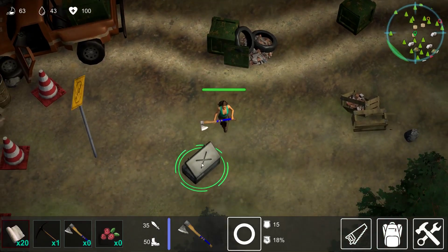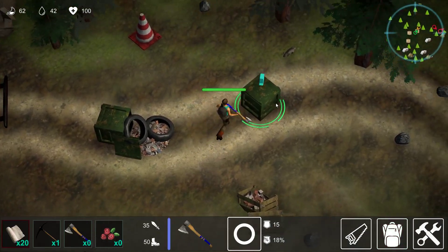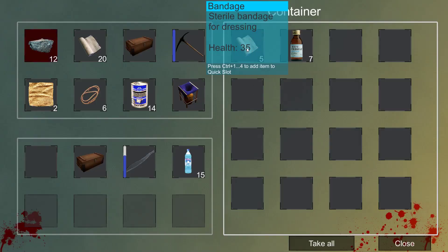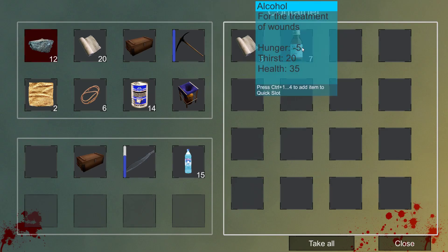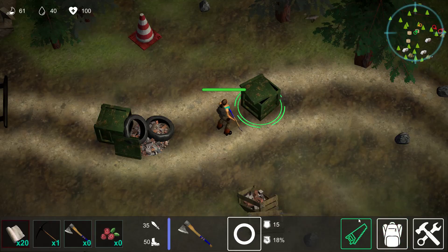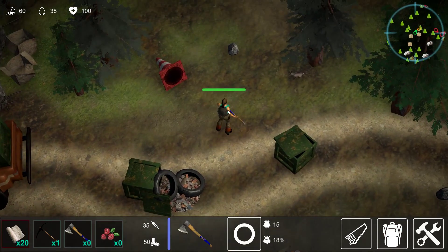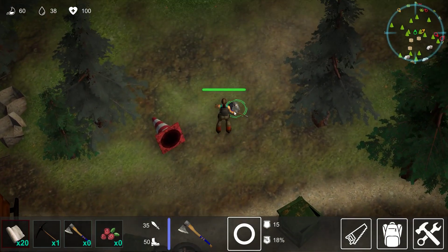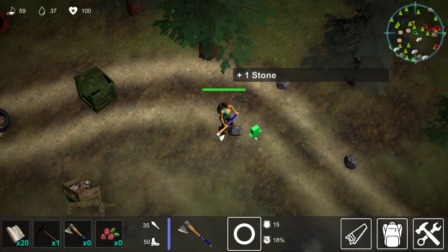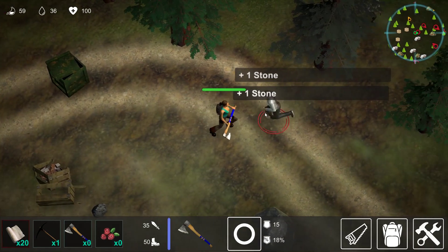We're going to take the machete blade, but we can drop that if need be. We've taken all the arms from there. For the treatment of wounds, hunger, thirst and health — it says health 35. We're not going to take any more of that. Let's gather some stones here — zombie!